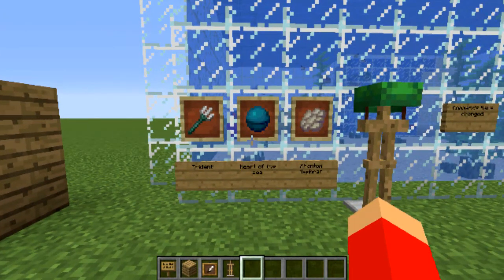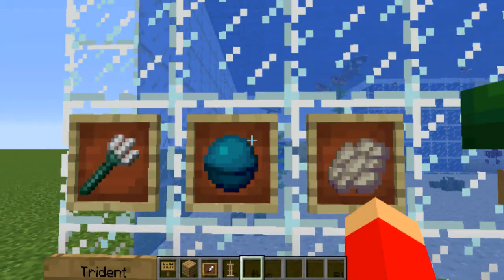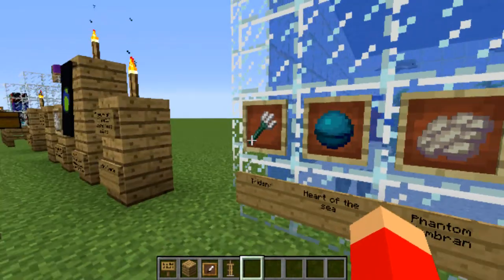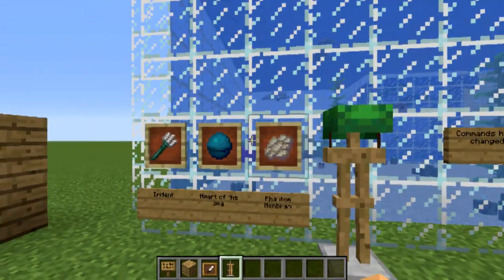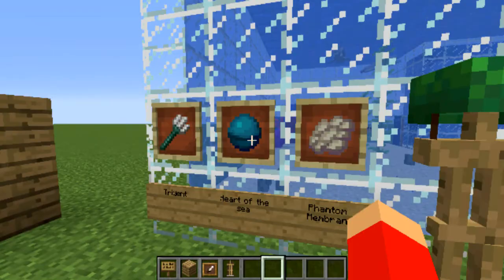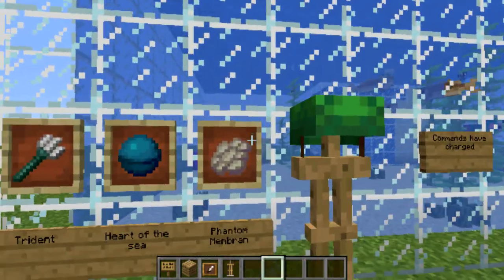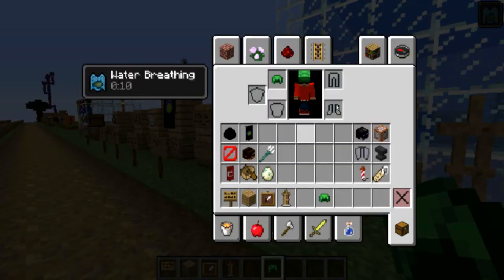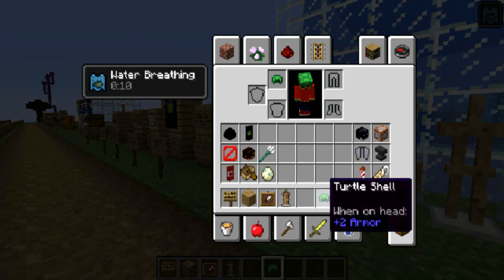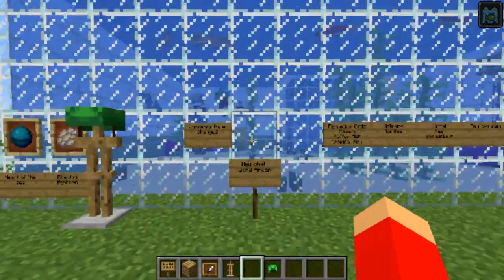This is just a brief introduction because there's a lot of things in this update that I want to get to that are more important. Honestly, no idea what this does — no research. It's like phantoms — there's phantom membranes which you get from killing phantoms. You have this cool turtle head, which you can actually put on. You get water breathing, which is pretty cool — you'll probably want that for survival and doing things in the water.